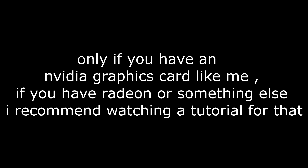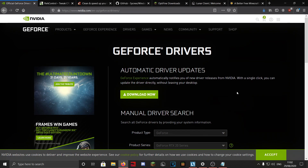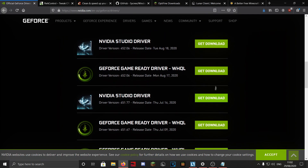Now for another really important thing: the NVIDIA Control Panel. First, I'll show you how to install it — most PCs should have it but make sure to follow along. If you don't know your graphics card, you can press Download Now (link in description). Select your card — I have a GeForce RTX 2060 Super on Windows 64-bit — then search and download the GeForce Game Ready Driver.